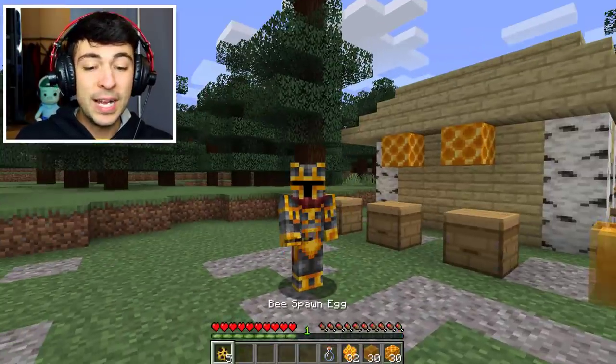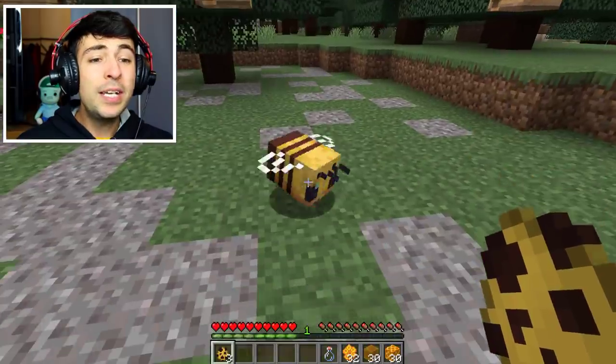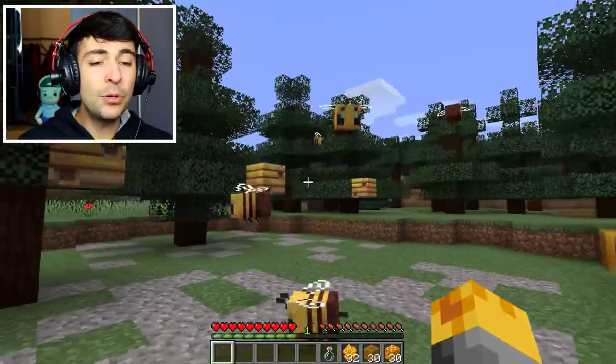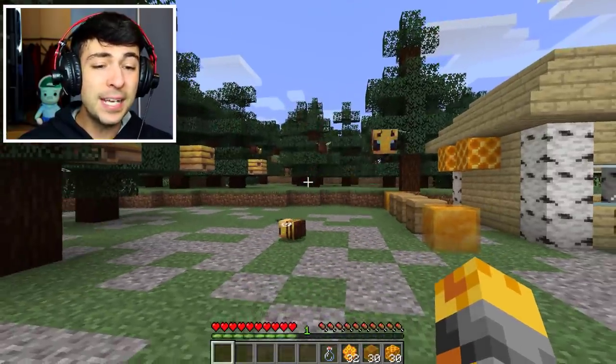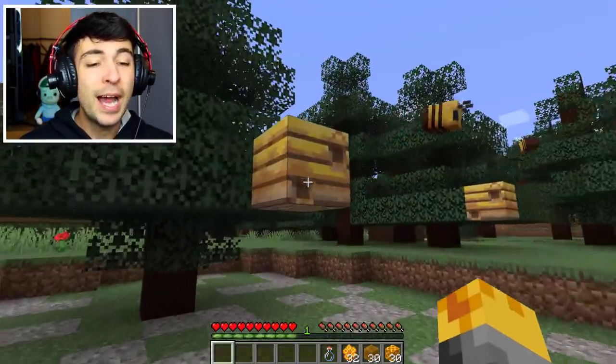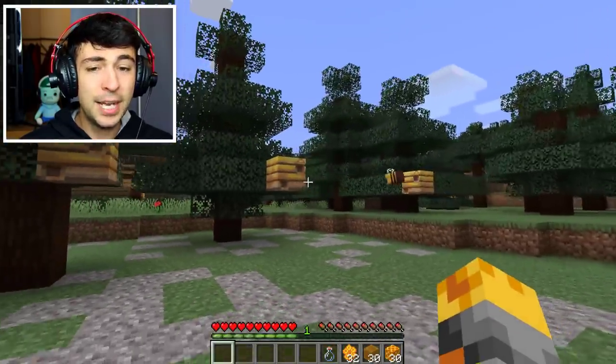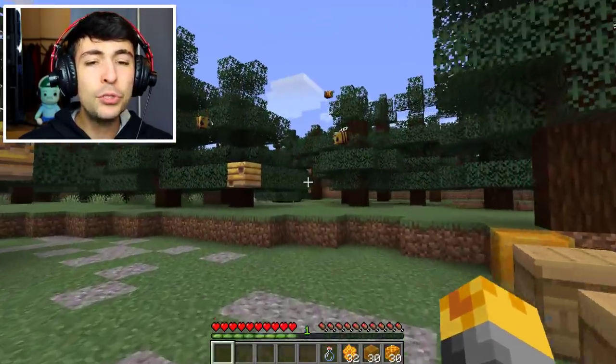Alright guys, here we go — let's go ahead and spawn some of these bees. Look how cute they look, this is actually awesome! They're amazing. Now some of them get a little bit tired, so they go ahead and rest on the floor, and most of them will probably go inside their beehive. Gosh, this is actually amazing.